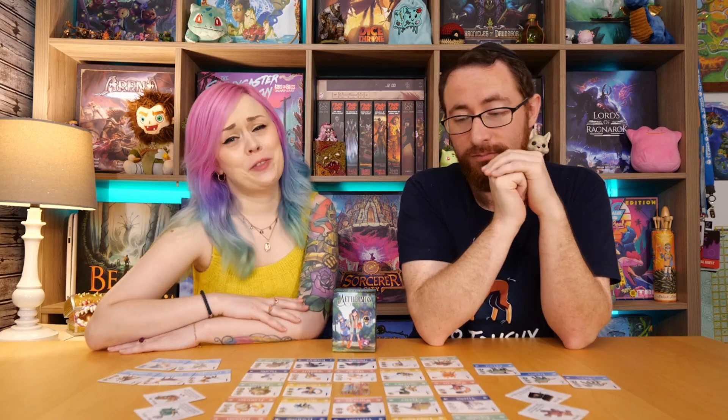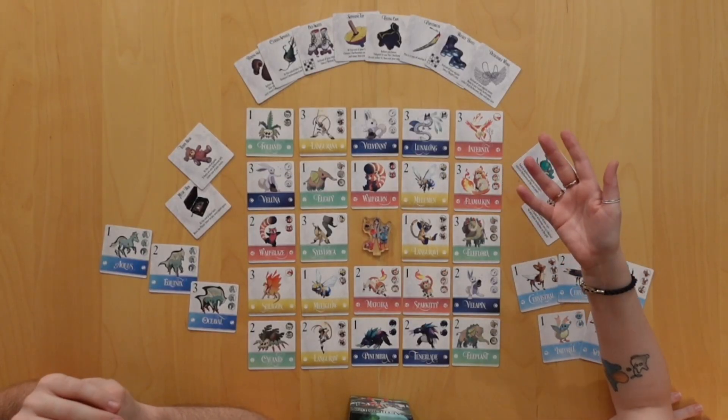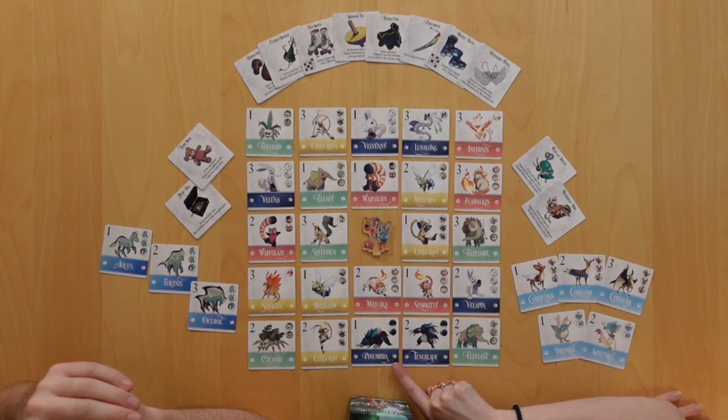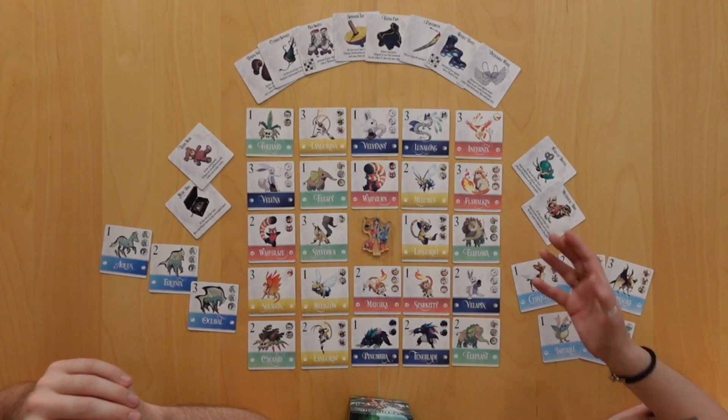This is a game where you are collecting different Aethamon that you're using to score points against your opponent. There are these absolutely delightful creatures that are reminiscent to things you may know, that live in families and tend to evolve. You can see Penumbra is right next to Tenoblade — they're part of the same family. You can see their little pictures up here, and that's very important for scoring.